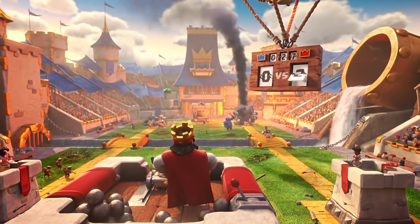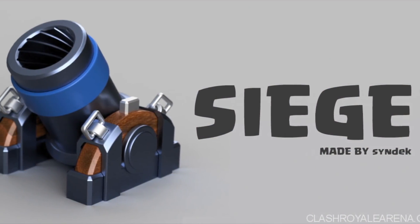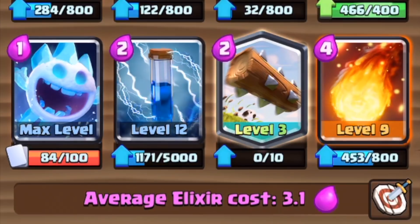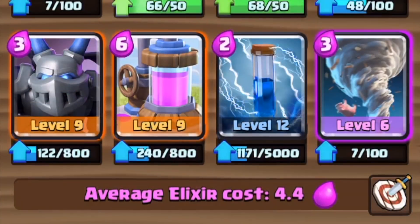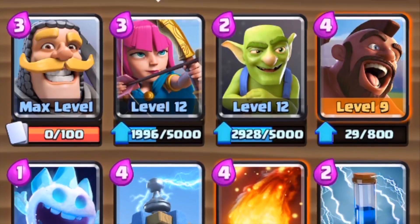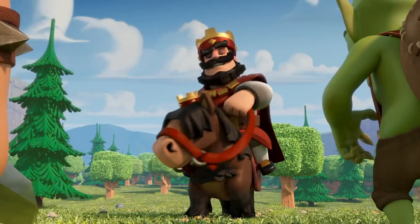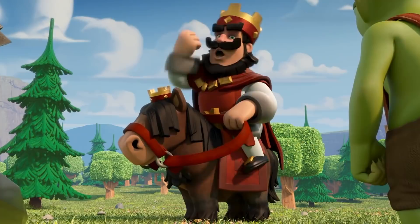So there we go — three decks that absolutely dominate on ladder. Now none of these decks are new, but Siege, which used to be on the list, isn't anymore, and that's just because it is so much harder to use. I'm still sticking with my 2.9 mortar deck, but these three decks are definitely all viable decks that I recommend you guys level up to push on ladder. I also doubt that they will become unviable anytime soon, as Hog and Giant are two staple cards on ladder, and Golem is just really effective across the board. Definitely give at least one of these decks a try — maybe even adopt one of them as your main ladder deck.